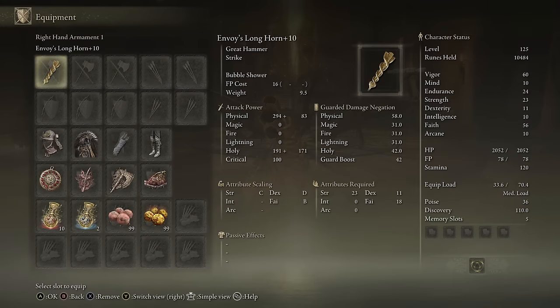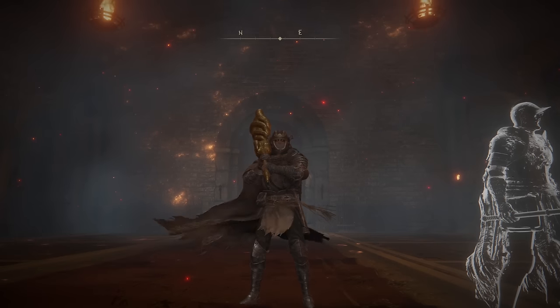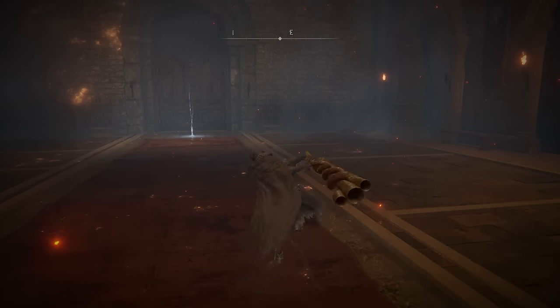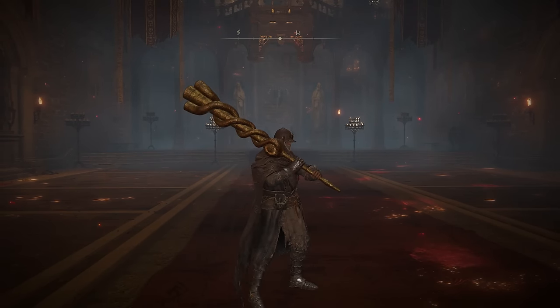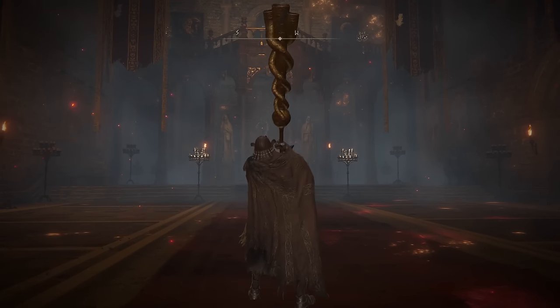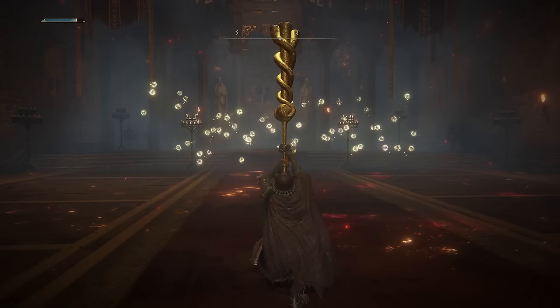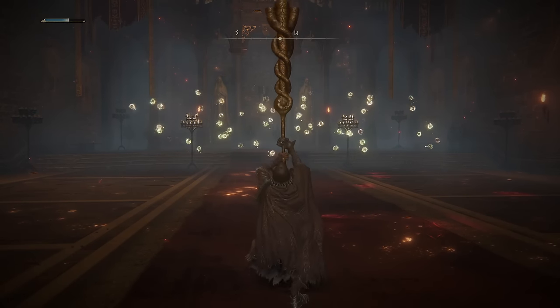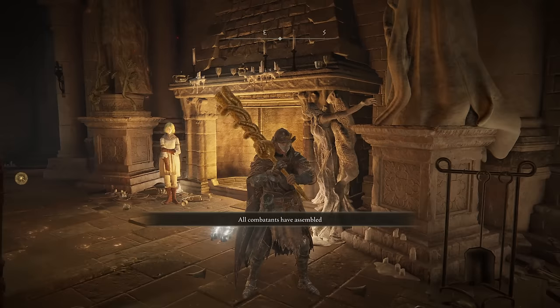Now for the first enchanted Great Hammer: here is the Envoy's Longhorn with its unique Ash of War, Bubble Shower. You get C scaling in Strength, D in Dex, and B in Faith. Once again, this is a Great Hammer with no unique attacks — FromSoft, seriously spice up this weapon class a little bit. Obviously Bubble Shower is the most important part. If you want an Ash of War that can demolish large bosses, this is definitely the weapon for you. However, against smaller targets it's really not that great. From what I understand though, this Ash of War has a boatload of hyper armor, so maybe we can make it work in duels.